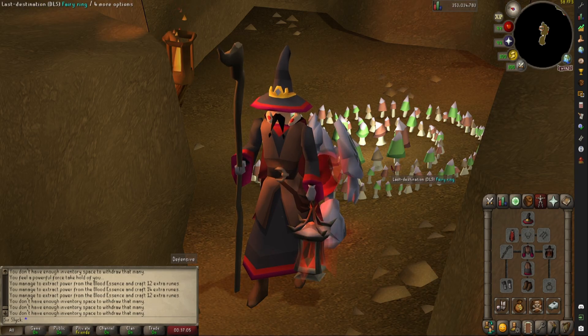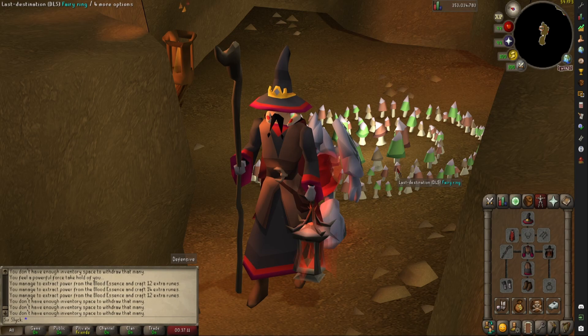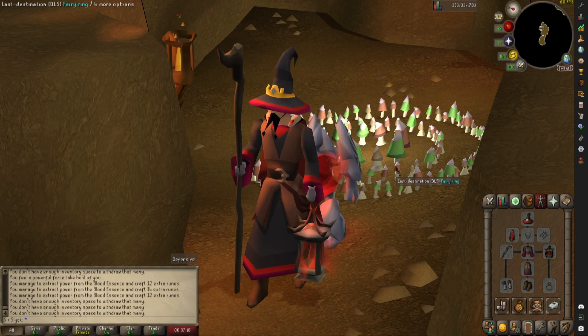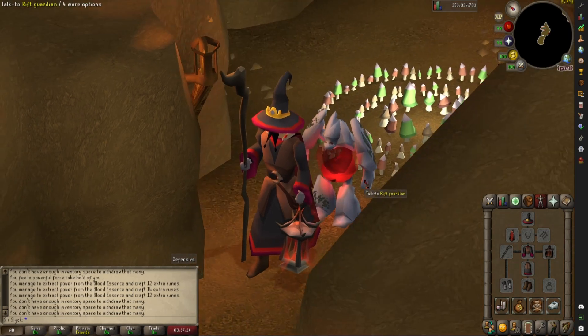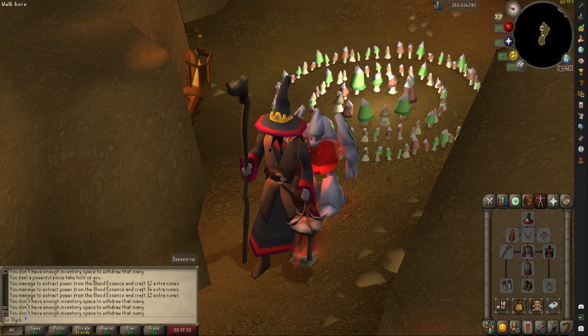Just for the fun of it I have mined 10,000 daeyalt essence to get the best XP rates possible. I don't need the extra XP and it isn't going to affect the GP per hour in any way, but it will be interesting to see the results. As I will not be entering the wilderness I will not be risking anything. It is always a good idea to flex your pet — you might make a few people jealous. It's still a nice pet to have around. So I'll see you in an hour.